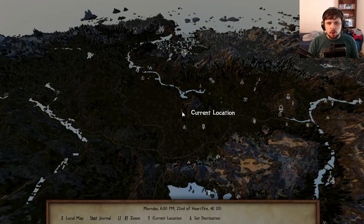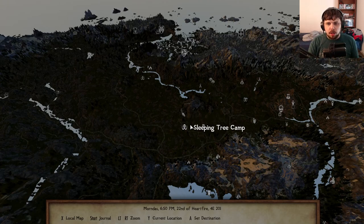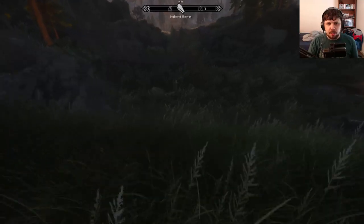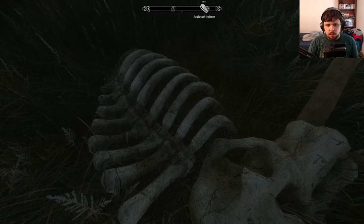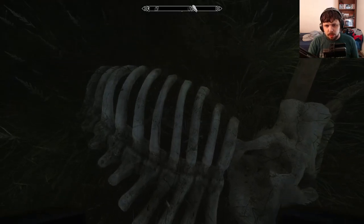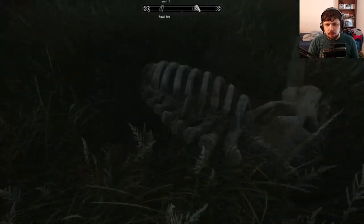We are starting just north of Sleeping Tree Camp because there's a little bit of an Easter egg. I don't know if you can see the coffin right here. I'm using Atlas Map Markers, which shows various different locations that weren't otherwise marked on the game. Yeah, there's a little bit of a skeleton inside this mammoth body.